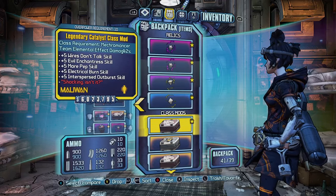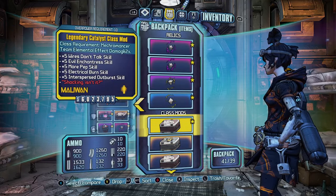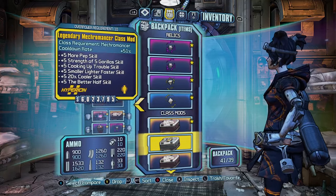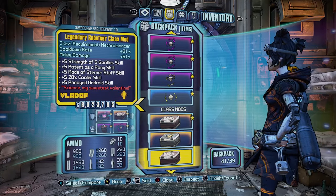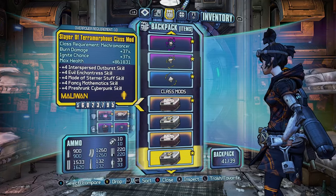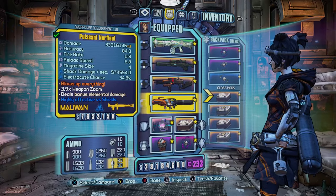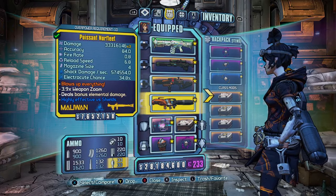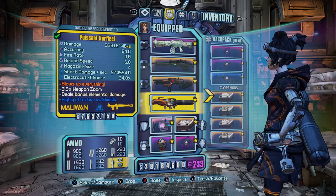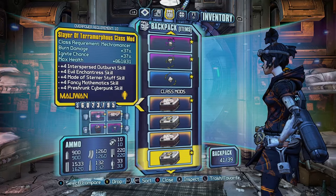Then we have the Legendary Catalyst as my secondary class mod for this build — it increases team elemental effect damage by around 62%. Then there's the Legendary Mechromancer and Roboteer, which are for Deathtrap builds. And then the Slayer of Terramorphous — this gives you an extra 200 stacks of Anarchy so you can get up to 600 stacks and deal massive damage. It's probably only viable to use with the Norfleet if you want to do a Norfleet Gaige build, and potentially the Peak Opener as well. If the Conference Call still does what it needs to do, you can put this one on and gain that extra 200 stacks.